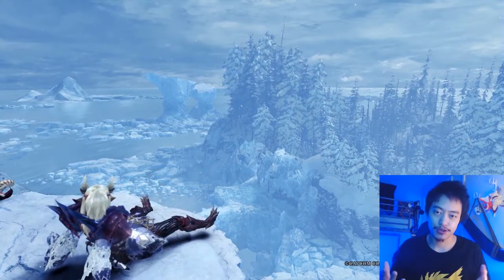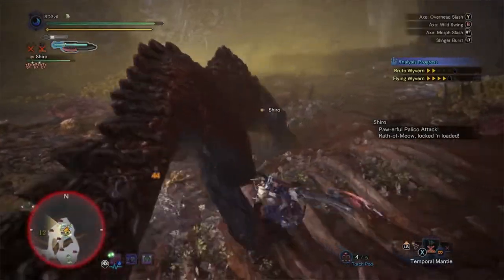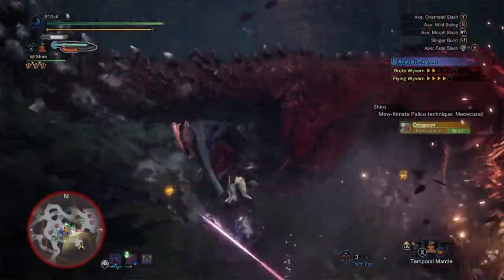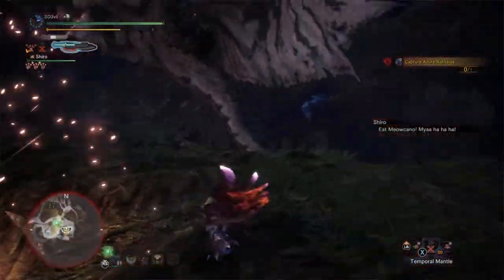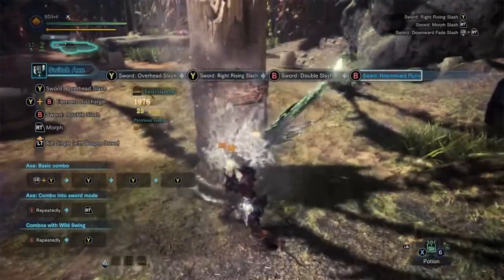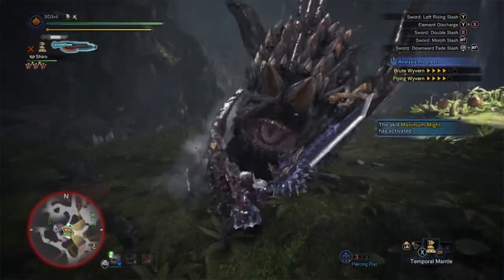The first tip for Switch Axe users is to make use of the sword mode. The sword mode is your main damage dealer with this weapon. The purpose of the axe mode is to poke the monster every now and then and eventually make the monster trip up so that you can make full use of the sword mode. Be sure to keep an eye on the meter to know when to switch back to axe mode. If you switch back manually, you will get some energy returned to the bar, whereas if you automatically let the sword switch to axe mode, you will not get any energy returned.